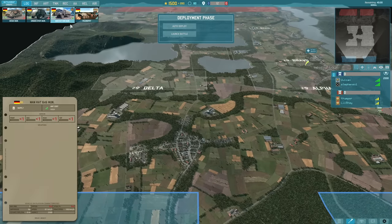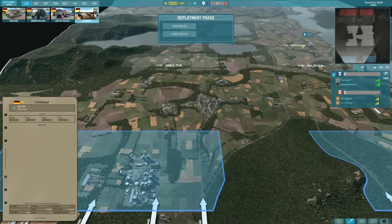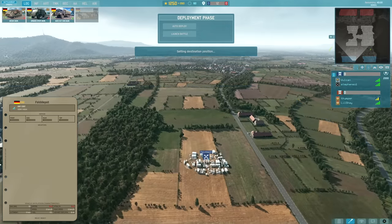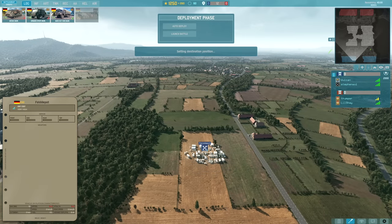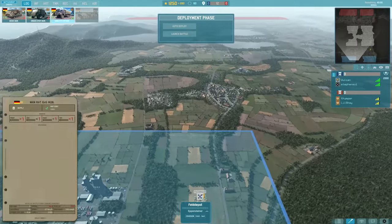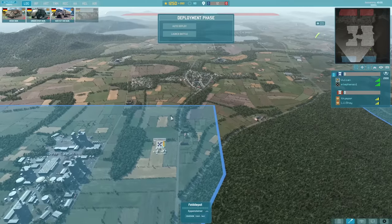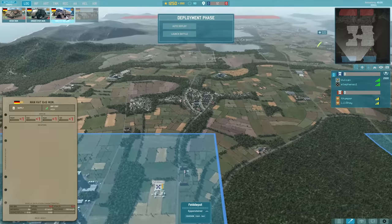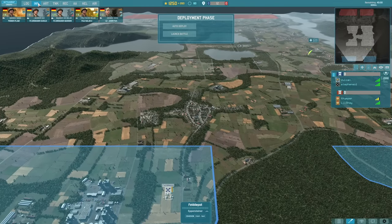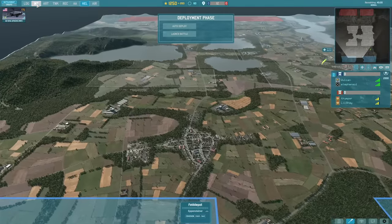I wanted to show off FOBs today, and that was kind of the main plan. I do have a Felddepot as you can see at the start. It is the new structure that you can place down that has about 16,000 supply that it can give out to any vehicles - supply vehicles that come up to it. You can load them up with supply and send them off, or just resupply directly from it. It gives you that base of supply you might need for the game.